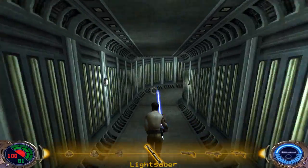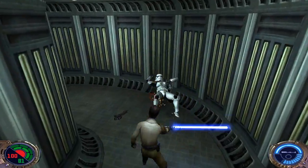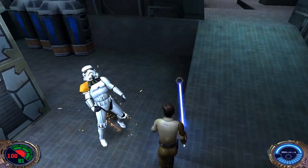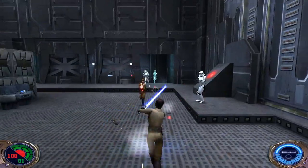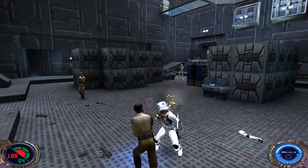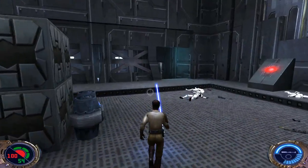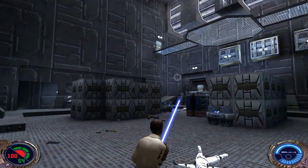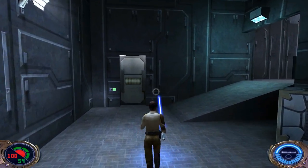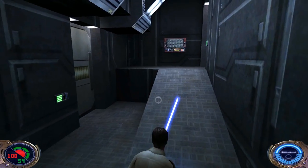We'll head on back down. We're gonna have a couple more guys right here. I love the fast style — it's more useful for taking out the little guys like these. If you have a million guys trying to fight you all at once, it's so handy. But it doesn't really work that well when it comes to dueling, because it just doesn't do as much damage.